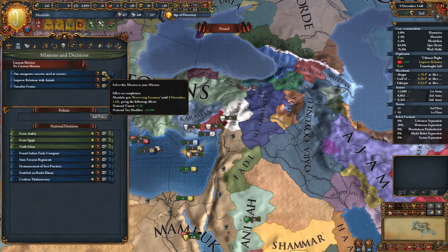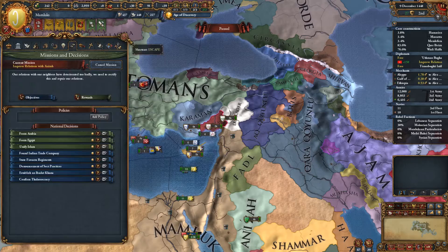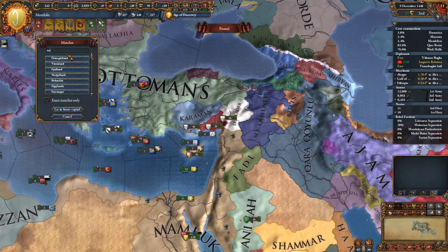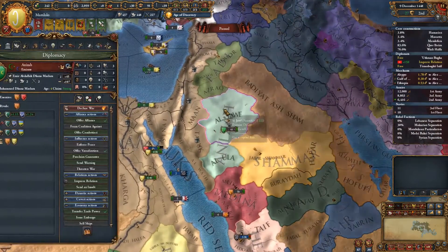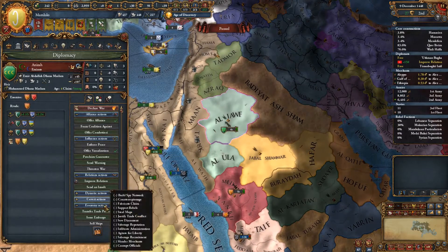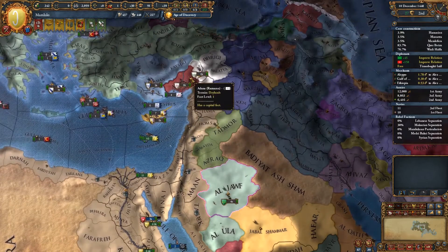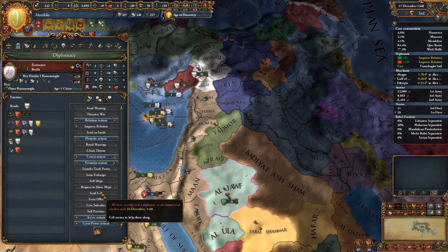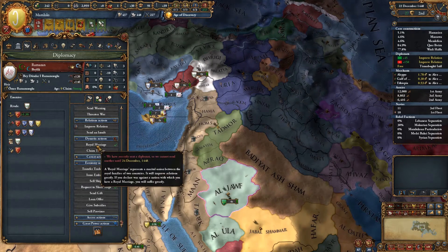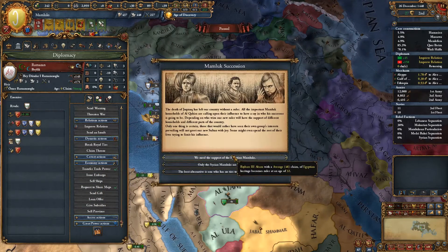Let's go for improve relations with Anizar — we can do that one easily enough. Let's go ahead and improve relations with them. We're working on it — you're only a single province, it's probably a little bit of a waste, but we'll do what we can. Royal marriage — we have to wait until the 24th of December. Got a royal marriage with Ramazan now, up to 145 relations.